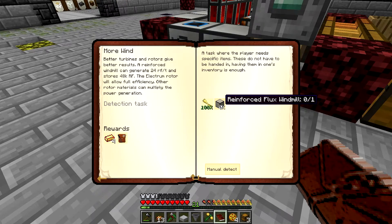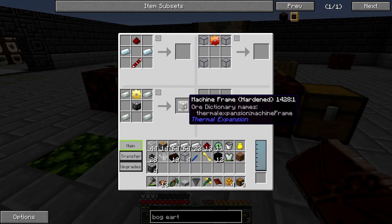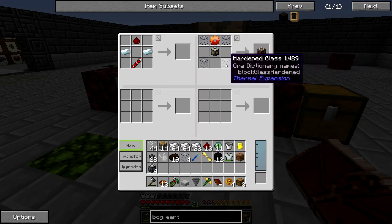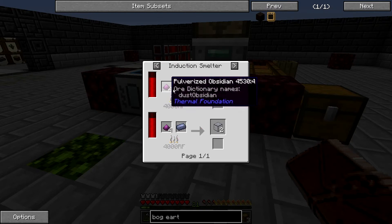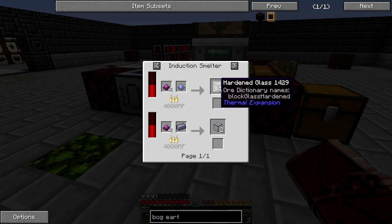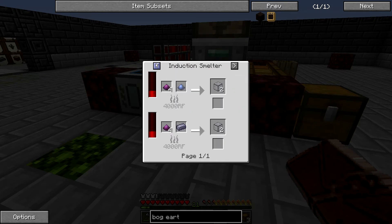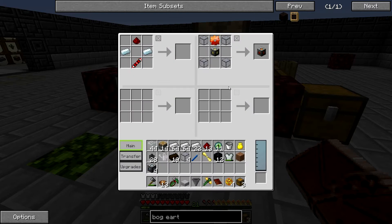To finish off the more wind power quest and make the reinforced flux windmill, I basically need to make some basic machine frames so I can make a hardened machine frame. To make hardened glass, you need to put pulverized obsidian and pulverized lead in an induction smelter, or you can pour molten lead over obsidian in a smeltery. I just did it this way because I have this set up already, and I wanted some hardened glass for another project anyway.